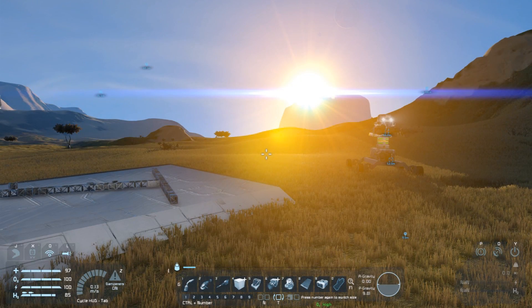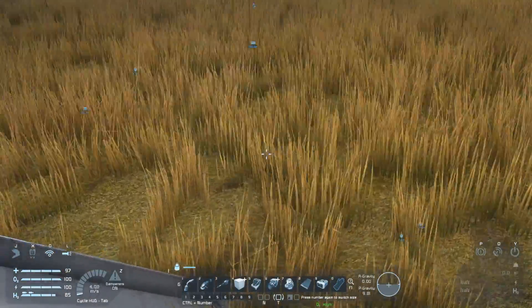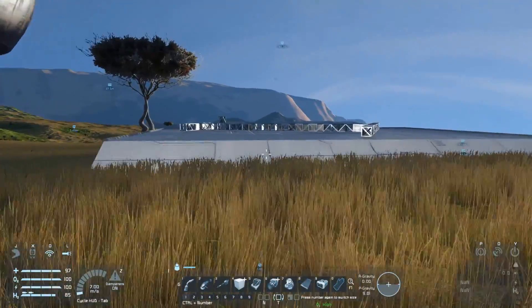G'day and welcome to another Space Engineers survival tutorial. This time around we're going to break the bonds of this little earth-like planet we're on and make it all the way up to space, and we're going to get there using hydrogen thrusters — maybe with a little bit of help from some normal atmospheric thrusters too.